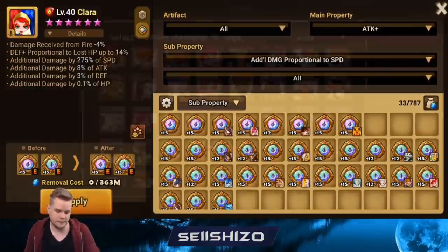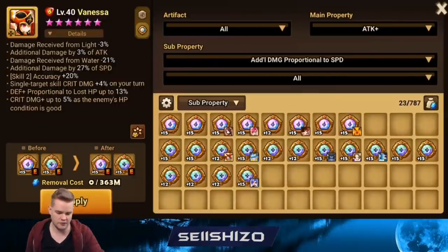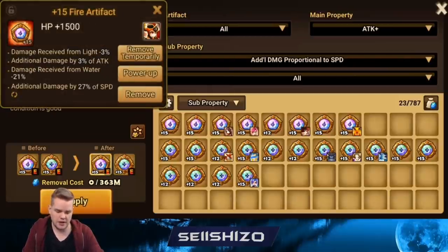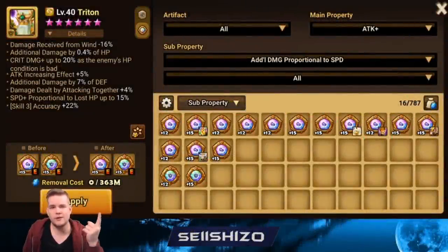In many cases it's going to be damage reduction from wind because people are going to Lucian you. Finessa is one of those units that's really good to put accuracy S2 on the right-side artifact, so you don't have to put any accuracy on Finessa itself. On the left side you probably want damage reduction from water or fire — as many damage reductions as you can find.